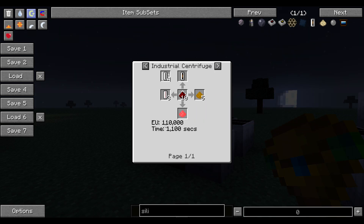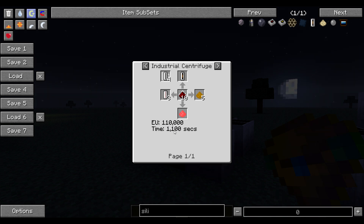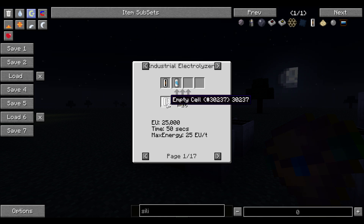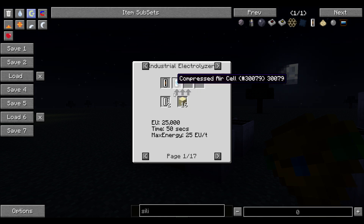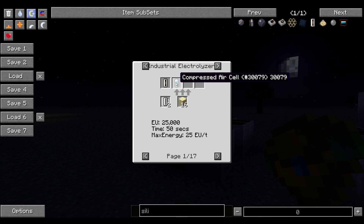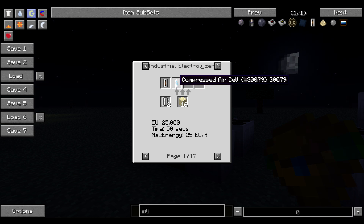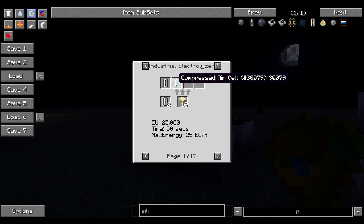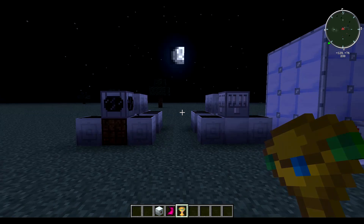It takes 100,000 to 110,000 EU and about 1,000 to 1,100 seconds. I prefer using the industrial electrolyzer because it's just sand and an empty cell — a very cheap method. You get compressed air out, which you put in the crafting table to get another cell back, so you're really just using one cell. I use these two to get silicon cells.